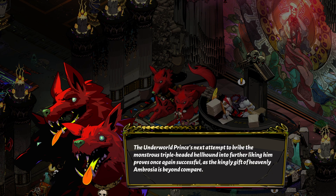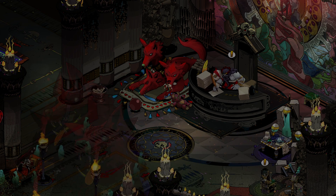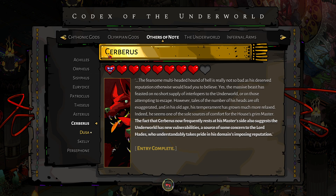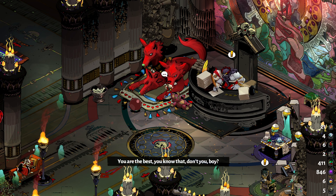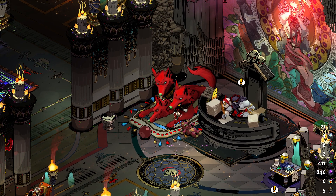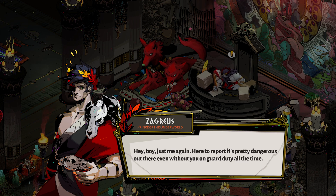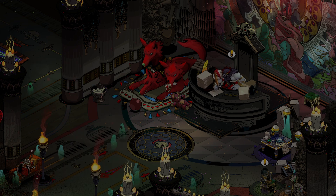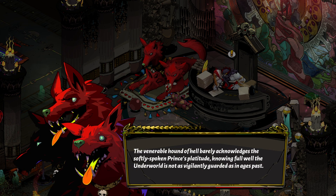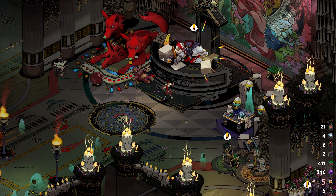The underworld prince's next attempt to bribe the monstrous triple-headed hellhound into further liking him proves once again successful, as the kingly gift of heavenly ambrosia is beyond compare. You are the best — you know that, don't you, boy? Just me again, here to report — it's pretty dangerous out there even without you on guard duty all the time.